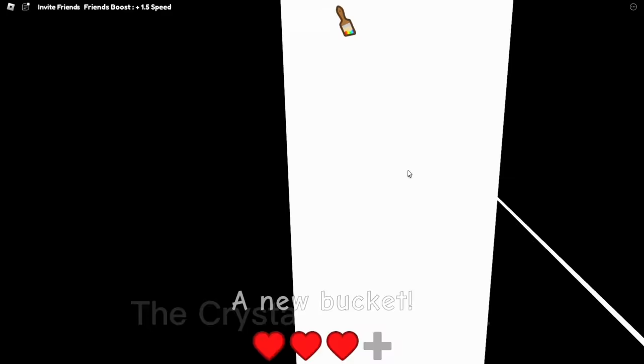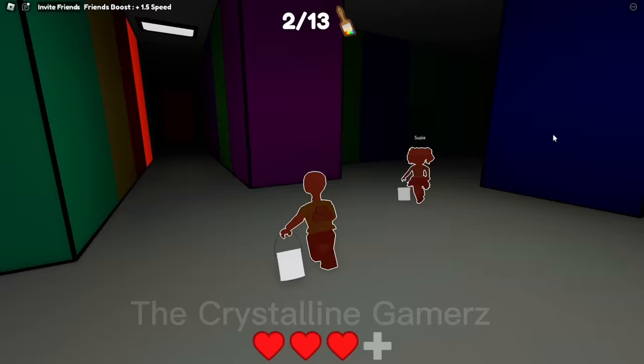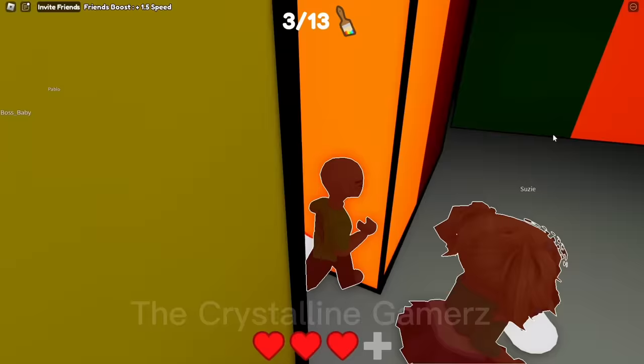Yeah, Pablo's right. It is really dark in here. But at least we just found a paintbrush. Alright, guys, let's get out of here. Good, because I couldn't see. I know where to get another paintbrush. Just keep leading the way, Susie. There it is — paintbrush number three. Great work. And since we have orange paint, we can open the orange lock.